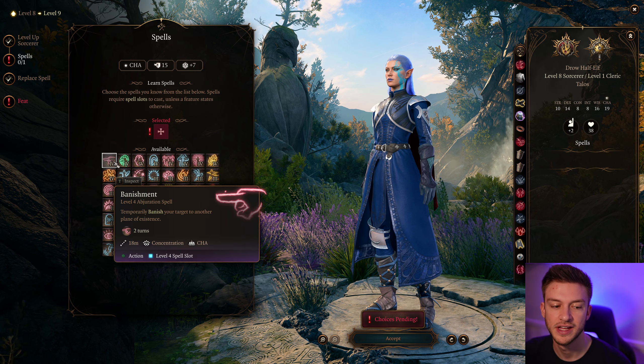At level 8 we get another level 4 spell. We could take Counterspell, which is really nice if you're long resting often. If not, Confusion is a really great crowd control — I like to have a Bard cast this, but I'll go Counterspell because it's useful throughout the game. For our ability improvement, we can take Dexterity for more initiative and armor class, but I personally think Alert is great — it gives a plus 5 to initiative and you can't be surprised. Actor gives plus 1 to Charisma, which is underrated.